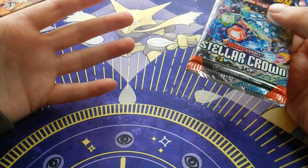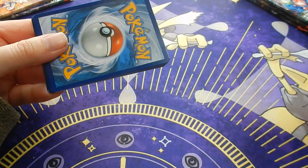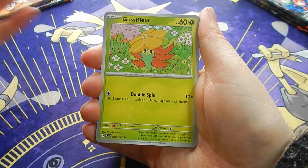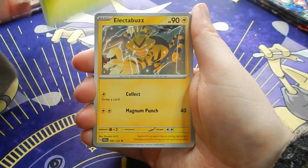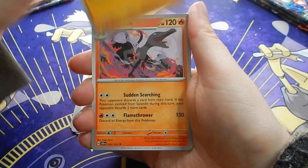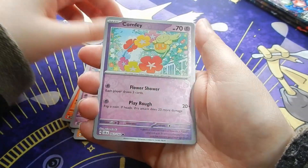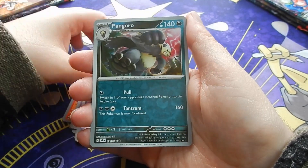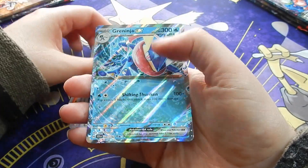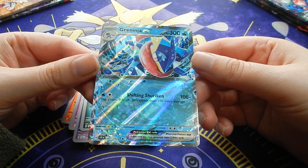But I haven't got it - I bought this the wrong way round. Alright, Lightning Energy. We see a Gossipler, Electabuzz, Comfey, Eevee, Mainshell, Salazzle, Driftblim - first to reverse - Comfey, Pangoro, and we see a Greninja EX.